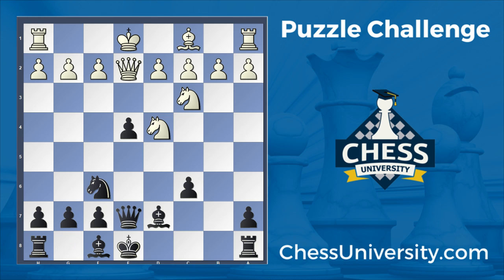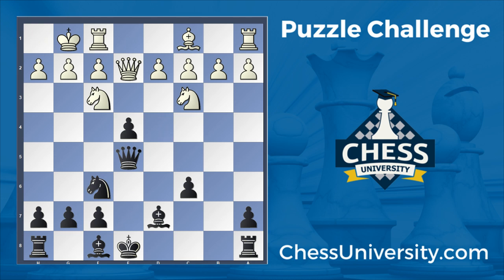Knight c3, knight to f6, castles, queen to e5. Knight back to f3, exploiting the fact that the e4 pawn is pinned to the queen, which is not protected on e5. Queen went back to e7 — it could have gone to other squares, but it doesn't change too much.